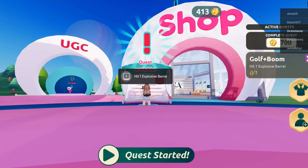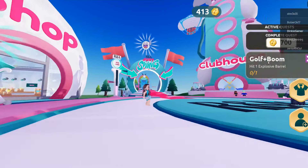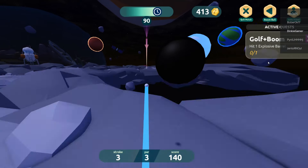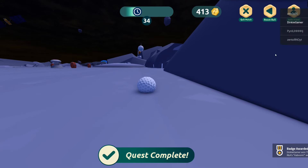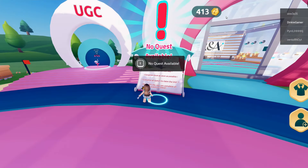The final mission is to hit one explosive barrel. This is easier than it sounds. Just go back to the golf course — each map has the barrels in it, and it took me 4 swings of the club. Boom, done. Then the quest is complete. It should look like this now, meaning you have done it.